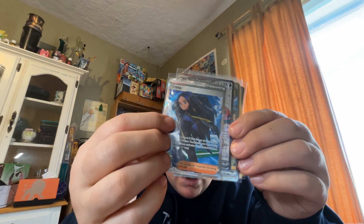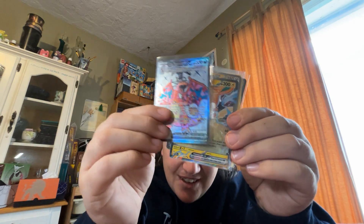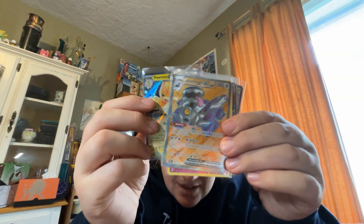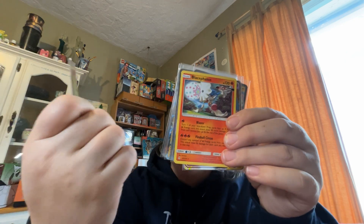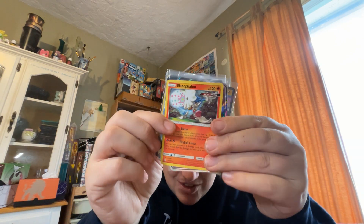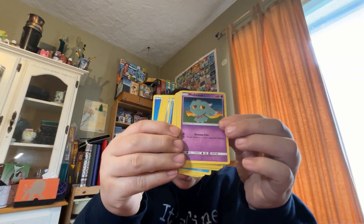Some of these might actually end up going in. We did get a Charizard, just not the one we were looking for. Palma EX, Revavroom, Revavroom EX, Togepi... I don't know how to say that, sorry. I'm reading backwards here. And I like the reverse holos. That's just the non-holos from that set as well.